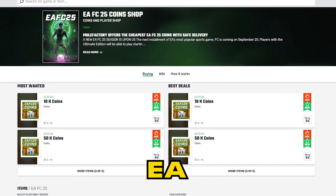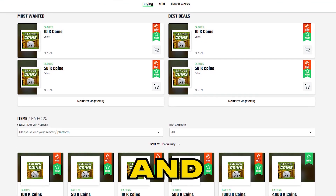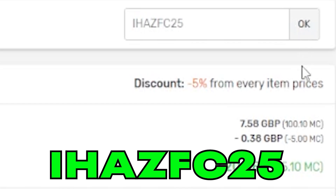If you need any EAFC coins, make sure to check out mulefactory.com — they're linked in the description. They're cheap and reliable, and make sure to use my discount code ihasfc25 at checkout for a discount.